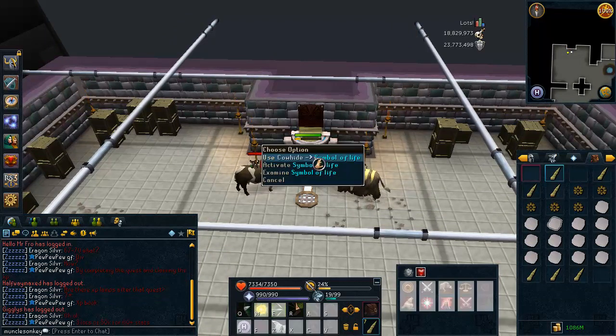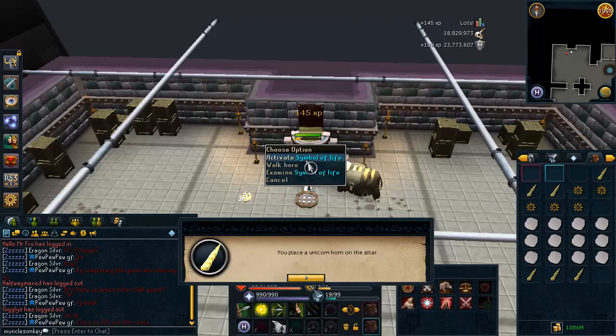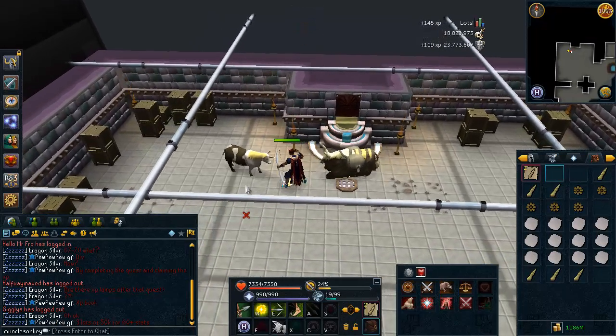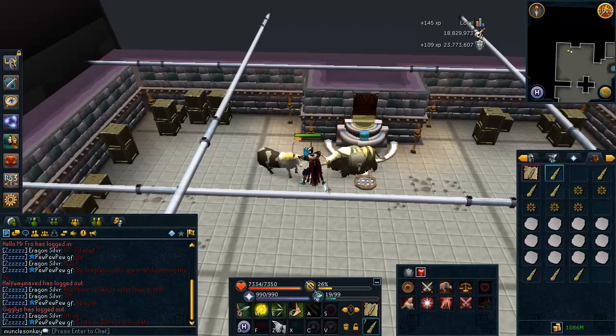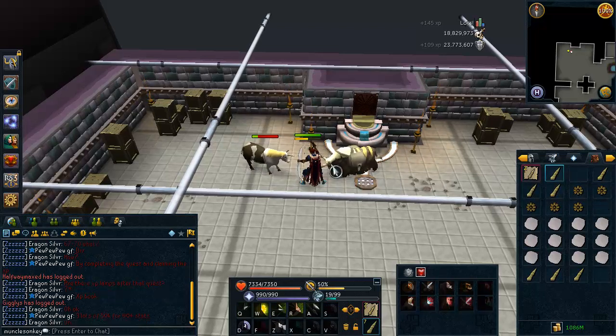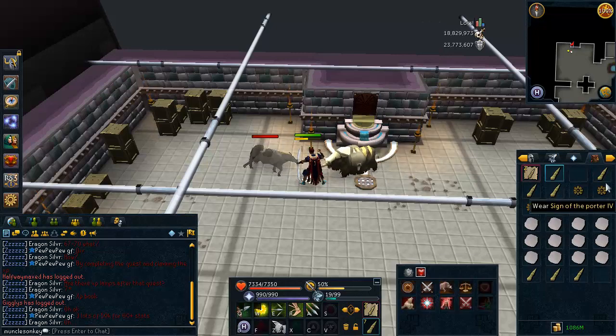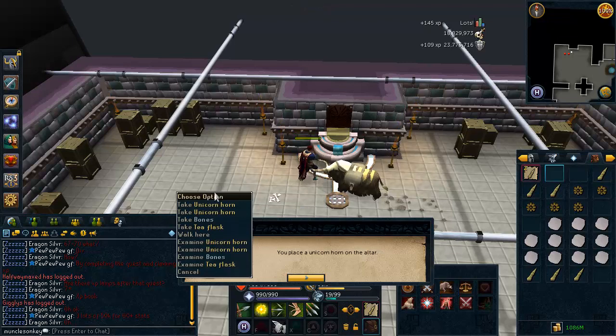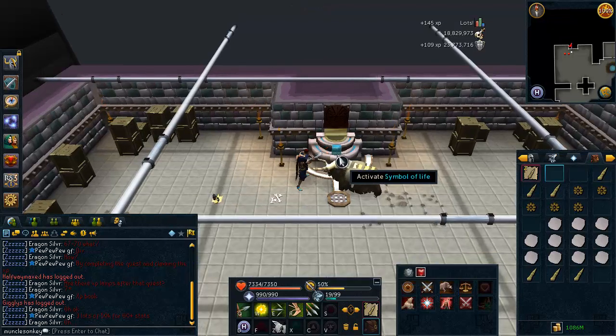You just kill that thing and quickly put more on there and activate. Since I have all of the arty tasks completed, I am actually going to get some noted unicorn horns. Not all of them will be noted, but some of them will be. If you don't have the task completed, you won't get noted unicorn horns, so don't even worry about that.